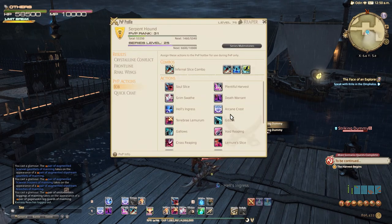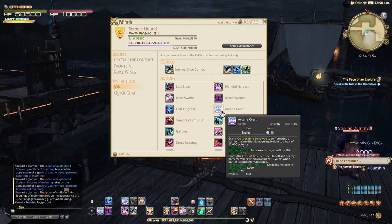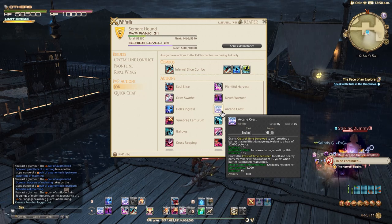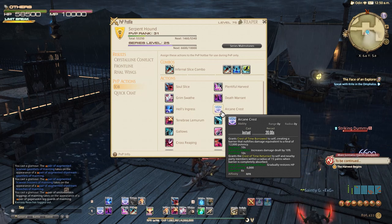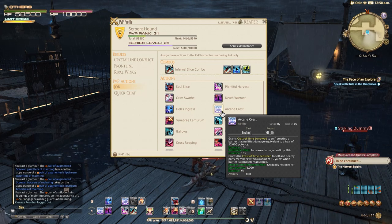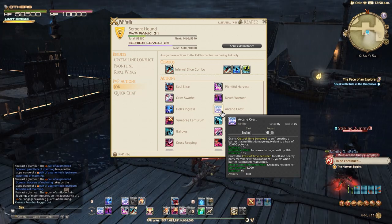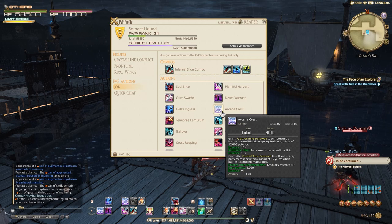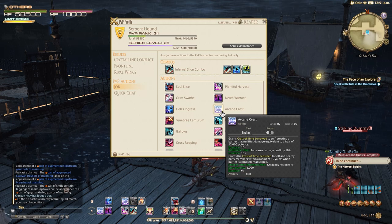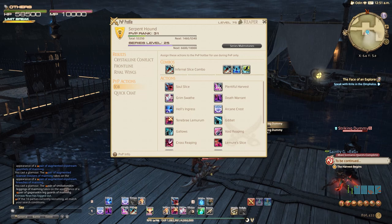Next on the list is Arcane Crest. This shield is probably the most secretly powerful tool in your kit. It provides a barrier soaking up to 12,000 damage, and if this barrier is broken, you and nearby allies are healed for two ticks of 6,000 health over six seconds. This heal is honestly insane, and it's really the primary reason that it's not uncommon for you to have more healing than damage in some PvP matches. Use it on cooldown — use it often. Ten seconds is plenty of time for the shield to break. This is really your bread and butter value tool for your team.